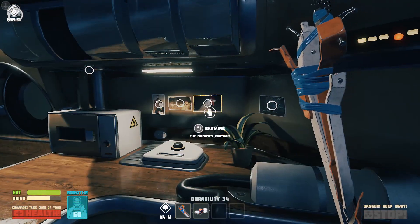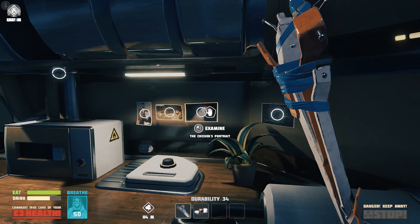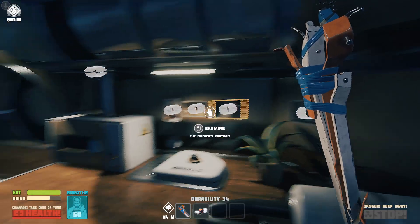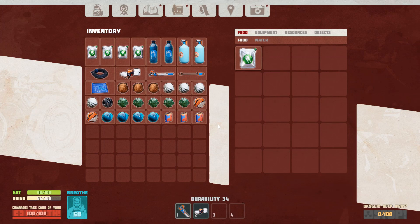Now Mr. Chicken - hang on, we gotta look at the chicken portrait. 'All photo albums at home are filled with pictures of the chicken - a portrait with a dark background, a portrait with a light background, a master shot in the rain, a photo of it sitting heroically on a chair. This family heirloom now belongs to me and I can't even get rid of it by giving it to anybody.' Okay, don't get so excited about it now.